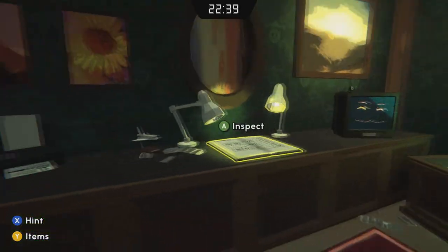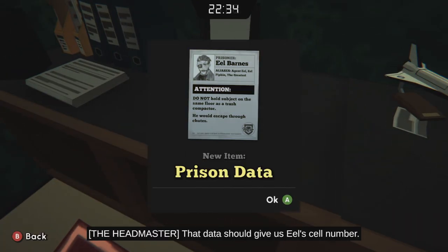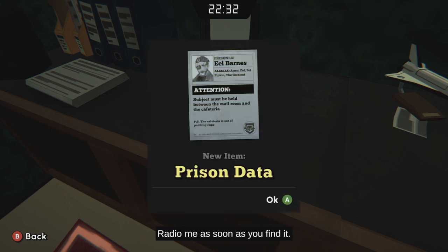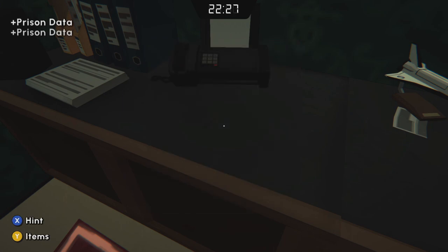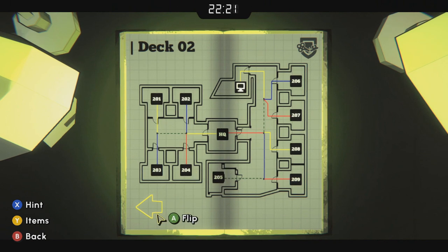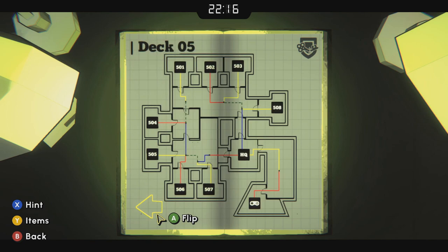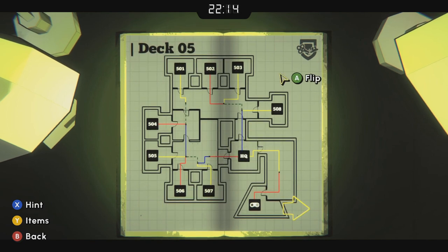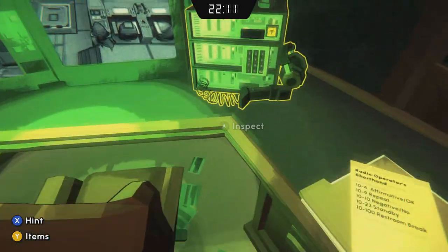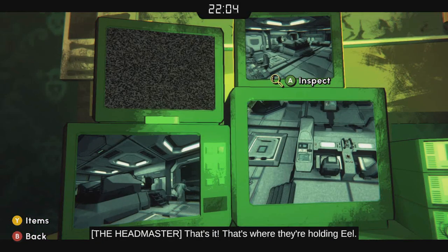Go over and take a quick look at these faxes. They tell you that Eel will not be with a trash compactor — he'll be between the mail room and the cafeteria, and he'll be in cell number three on a floor with an even number of cells. That's deck five, so 503 is the cell number. As you flip through those blueprints you can see where there's a cafeteria and a mail room, and from those faxes you can deduce what cell he's in.